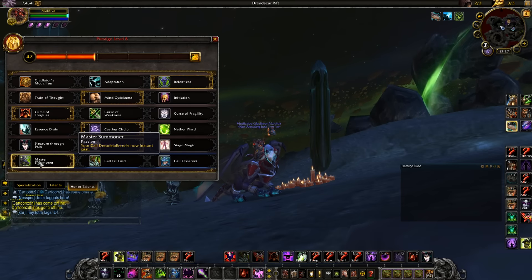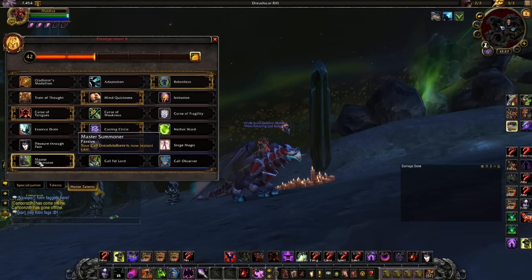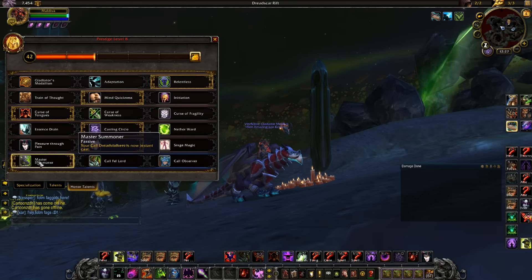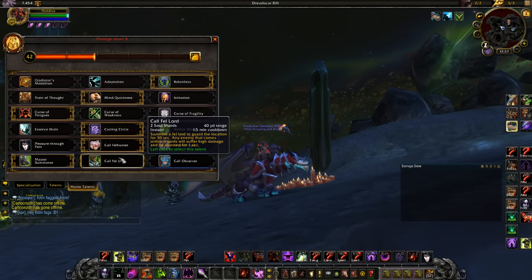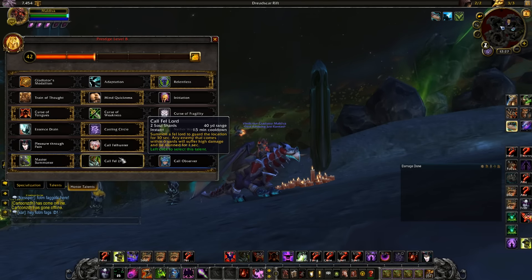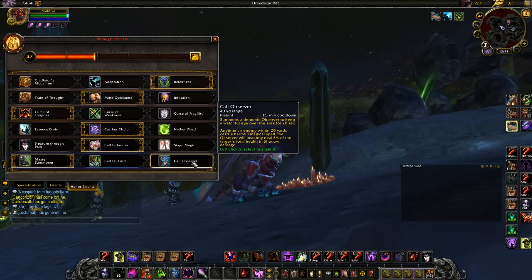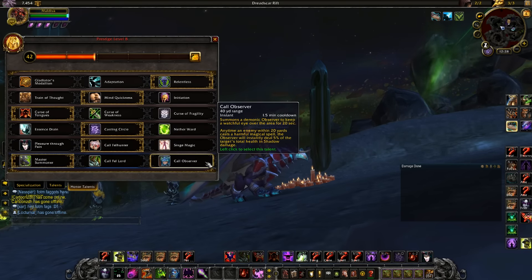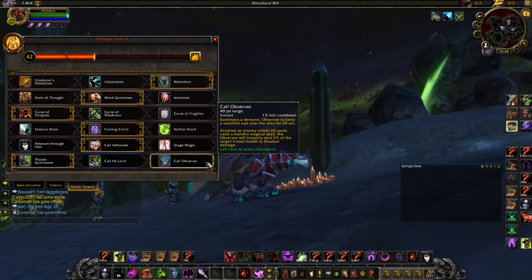For the last PvP tree — this is the fun bracket. For the zoo build I default to Master Summoner to get the instant Dreadstalkers so I don't have to cast as much. But you might run into scenarios where the Fell Lord could be pretty useful, maybe against double melee if you need a really strong peel. The Observer is also an option versus double caster if you're struggling against a double-caster team — it could provide some nice counter-pressure.